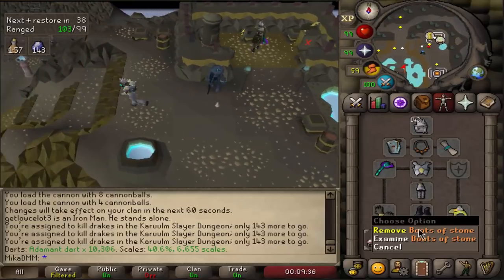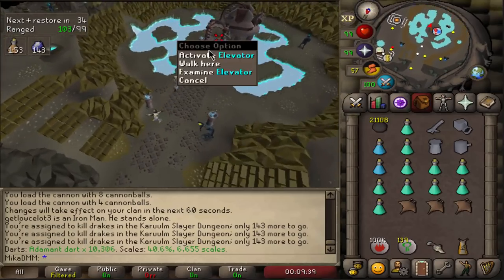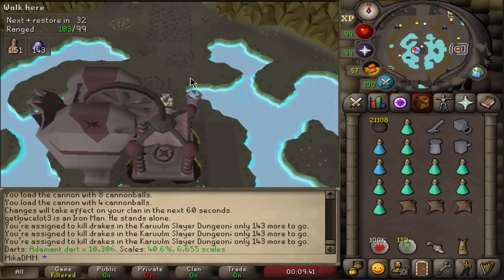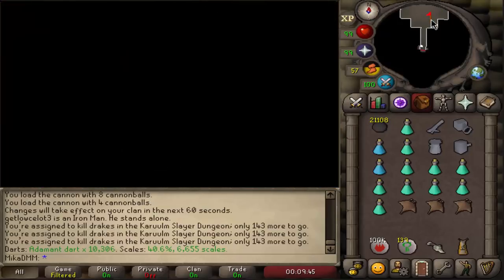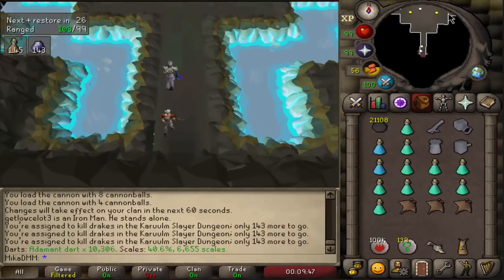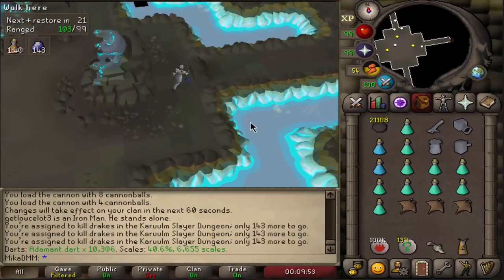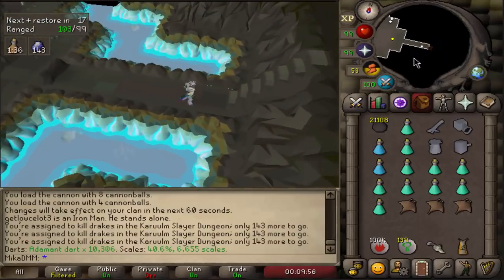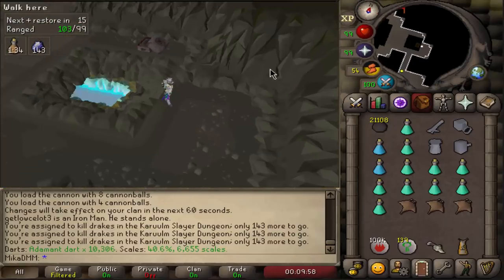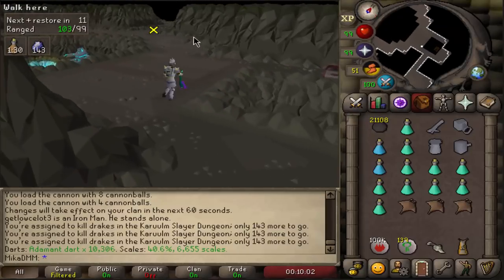Obviously the most important thing here is boots of stone — do not forget these, because if you do, you're going to burn inside this dungeon. So you go down the elevator on Mount Karulm, then you run north, then you run right and step over the rocks, then you go up the steps. Once you're up the steps, just run north again and you're going to be reaching drakes in just a second.